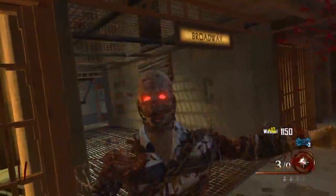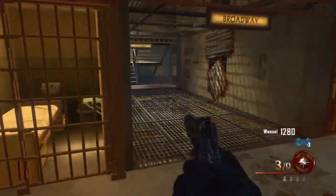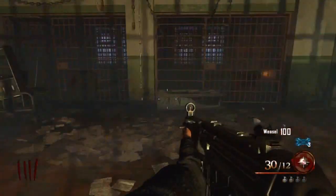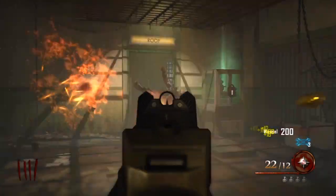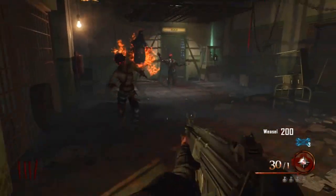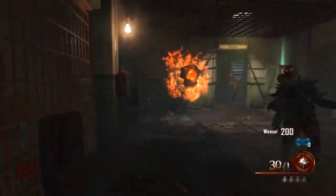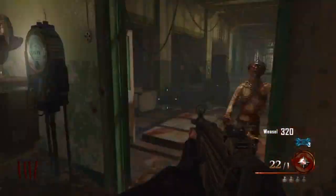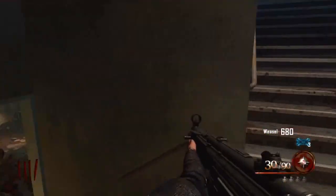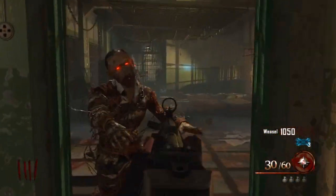It actually takes six zombies for the dog to disappear, and once it disappears you can move on to the next dog. The second dog is right next to the roof area, in the infirmary, which is really easy to get to. I think it's next to the cafeteria - you just go through the cafeteria area and it's there. It's really easy to get these dogs completed and feed them the zombies required for the tomahawk.